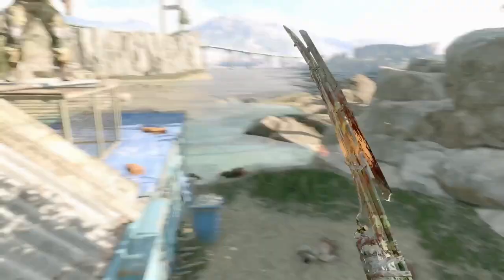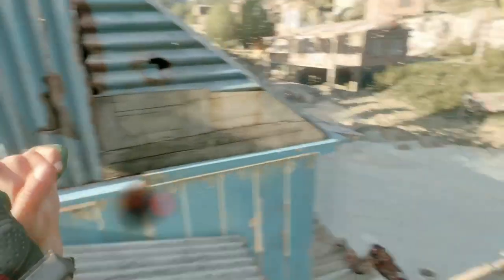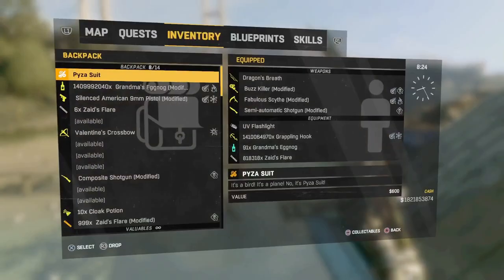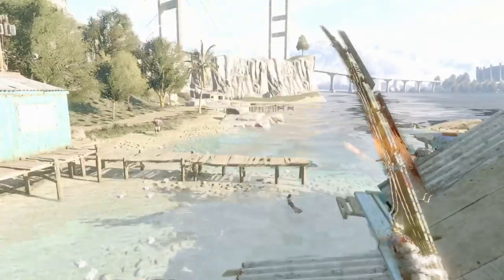You guys can go on either side of the roof — it doesn't really matter, you're just gonna fall down anyways. But I'm suggesting the other side because you're able to stand there. Come over here onto this part of the roof. What you guys are gonna want to do is spam dodge to the right or to the left. If you're facing north or northeast, dodge to the right; if you're facing the other way, dodge to the left.